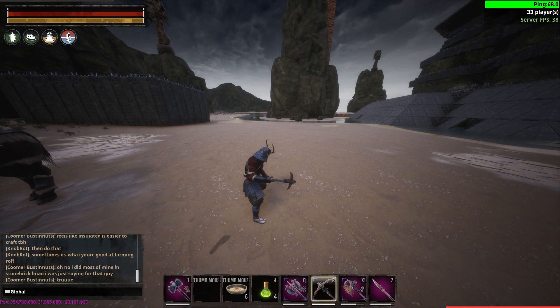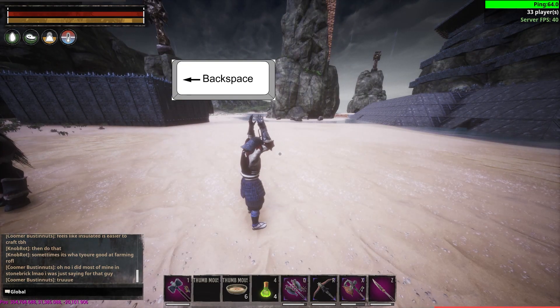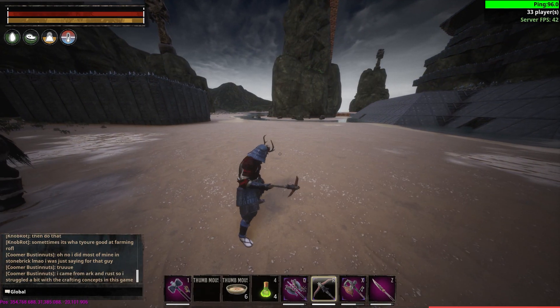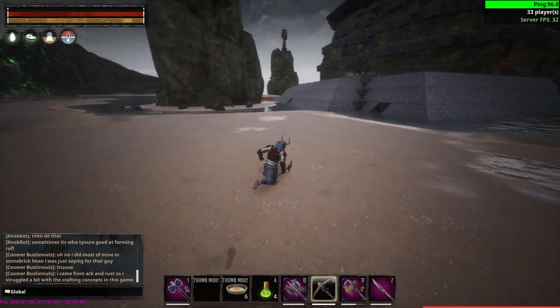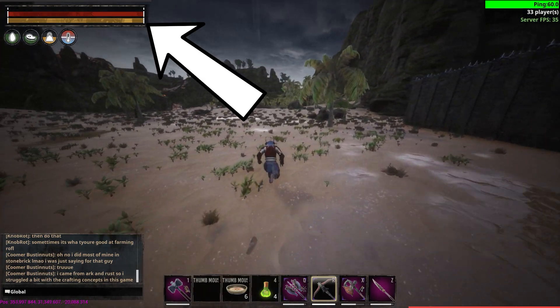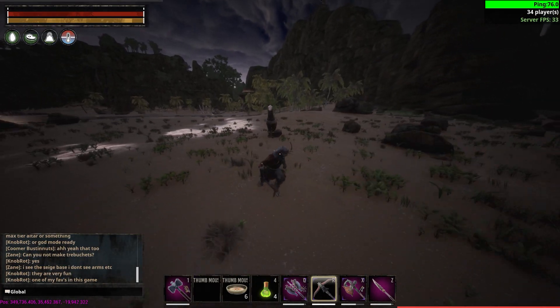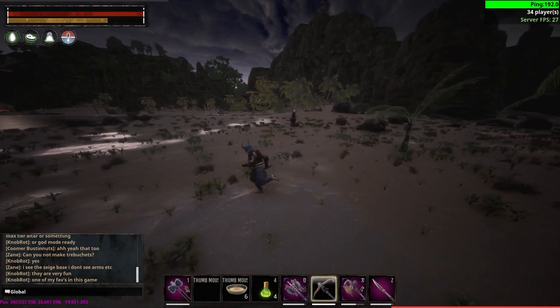Do an emote, or it works better for me if I raise my hands, then press backspace and X and keep going back and forth. If you do it correctly, you're going to have infinite stamina.